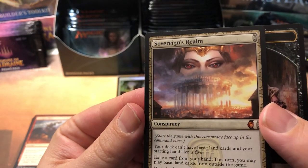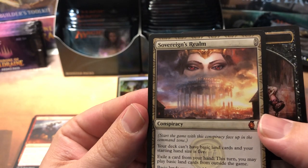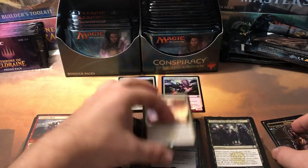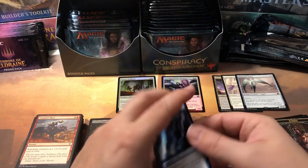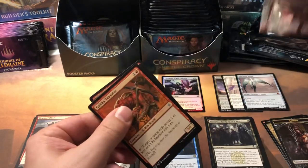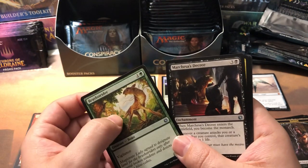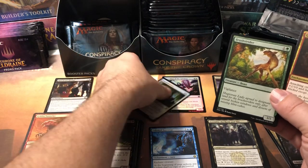Your deck can't have basic land cards and your starting hand size is five. Why would anybody cast this? Oh — exile a card from your hand this turn, you may play basic lands from outside the game, and basic lands you control add one mana of any color to your mana pool. You gotta keep reading — I read the first line and was like, what? Anyway, none of the good uncommons yet. Brushstrider again. Then Marchesa's Decree — that's a $2.31 uncommon! Finally I get one. And then Gruul Warchant and Dusk Mantle Seer.